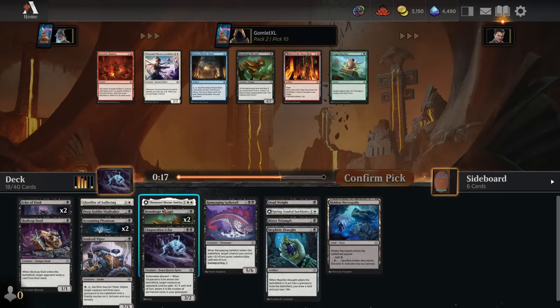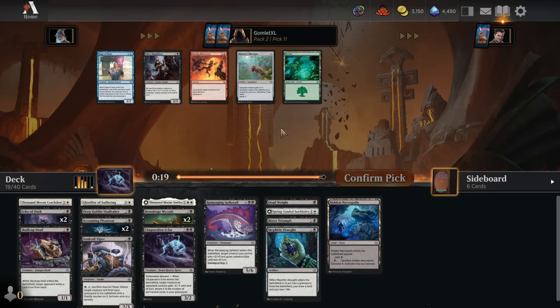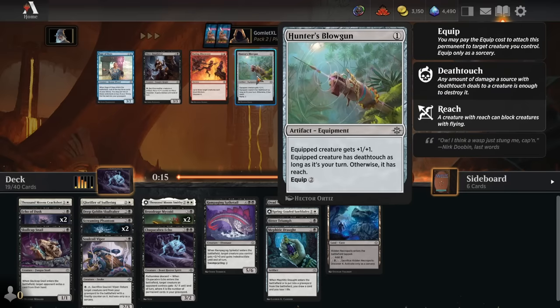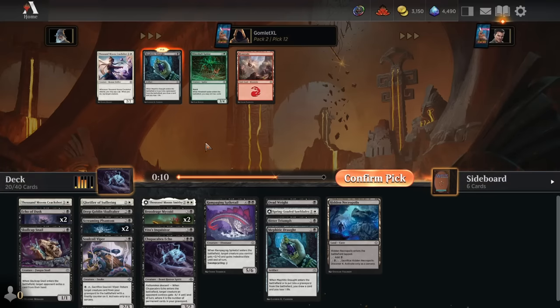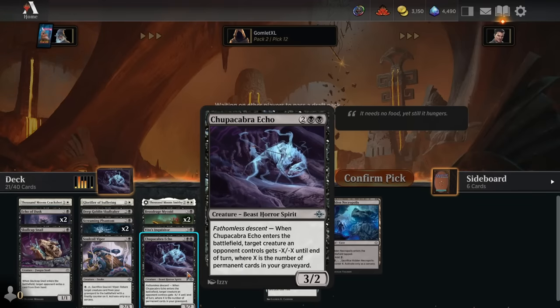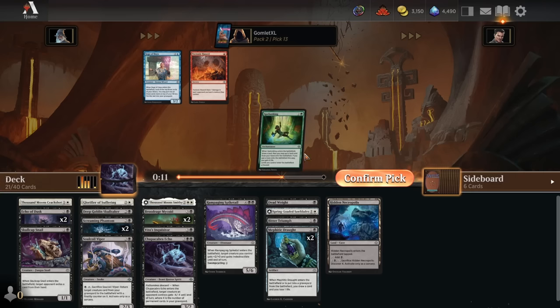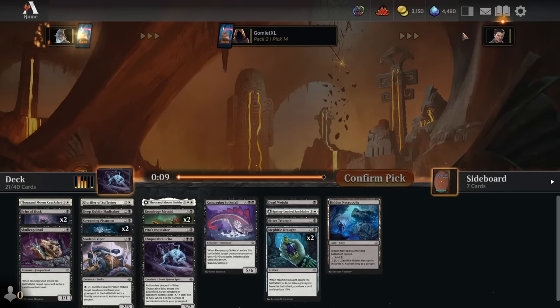Looking at the mana curve — we have four 4-drops here and three 2-drops, so maybe I should take the filler Crackshot since we can't overload on high mana value plays. We're more consistently going to be able to play some 2-drops early. I'll take the Inquisitor, but for mana curve reasons it'll probably get cut. I'll try to get another Mephidic Draft, find more ways to sacrifice them for good value. The less instants and sorceries in here, the better — to keep Chupacabra Echo and Broodrage Mycoids consistent. Currently we only have one non-permanent card: Bitter Triumph.